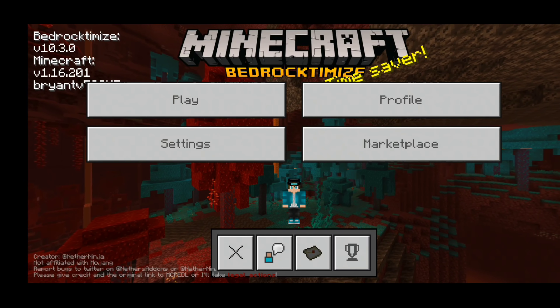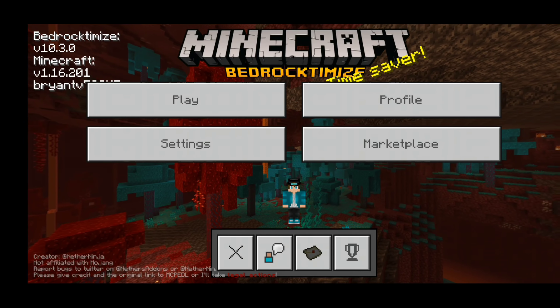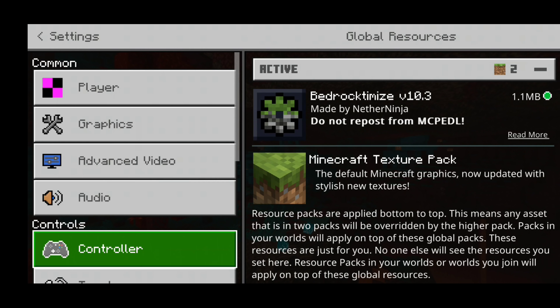In today's video we're going to be taking a look at a mobile client for MCPE — Bedrock Demise — the new update and all the features it has to offer. The download can be found in the description down below, and without further ado let's get started.